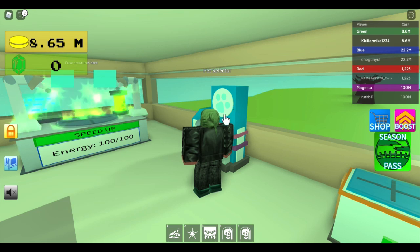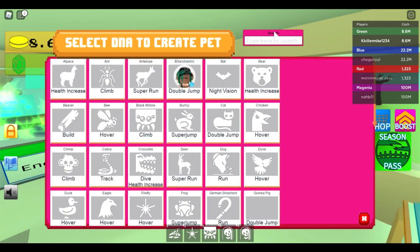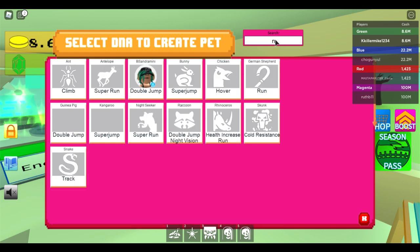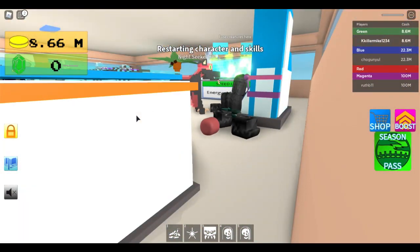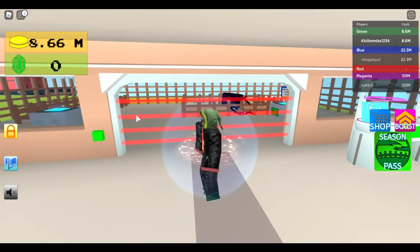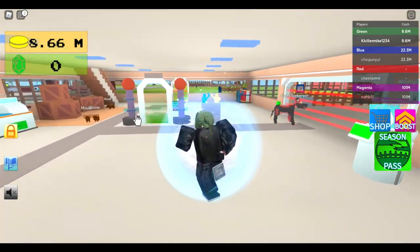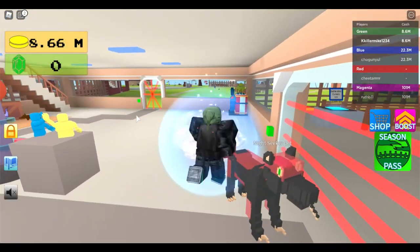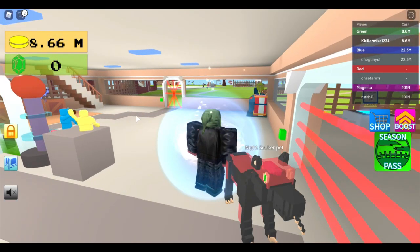I've also got this new one called the Nightseeker. You get it from the special event — the event where you have to feed the pumpkin. When you get 30, then you get it. You can see its brain!